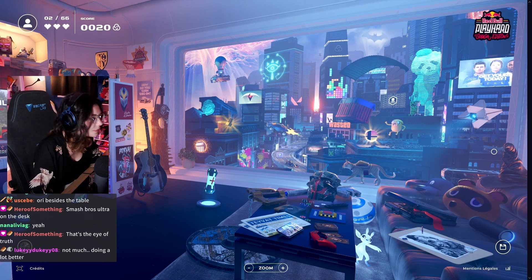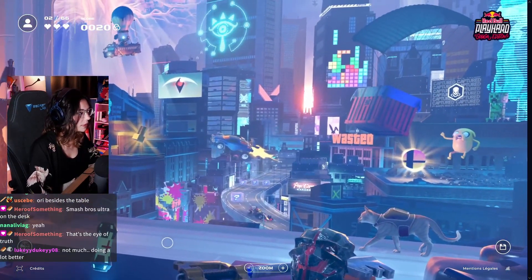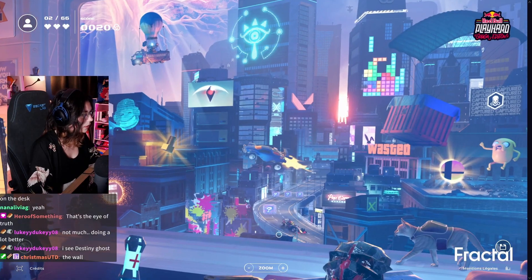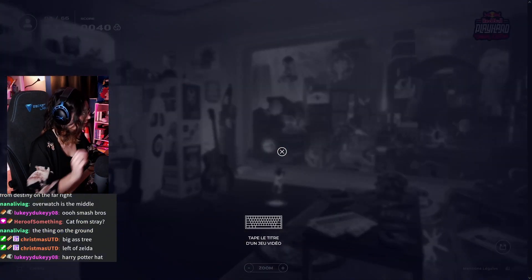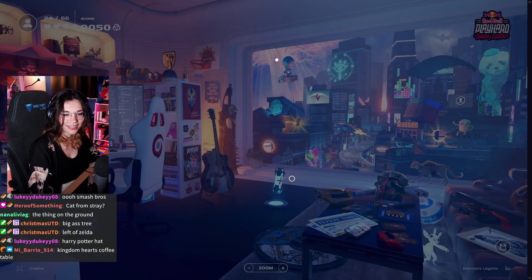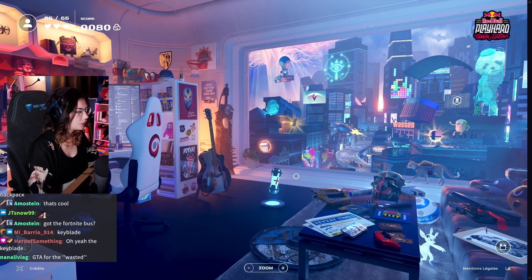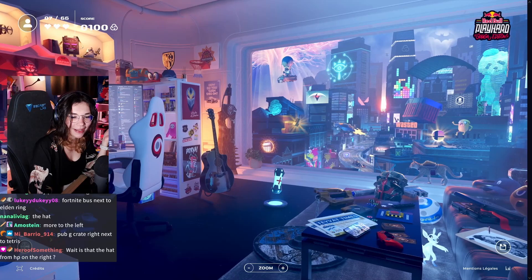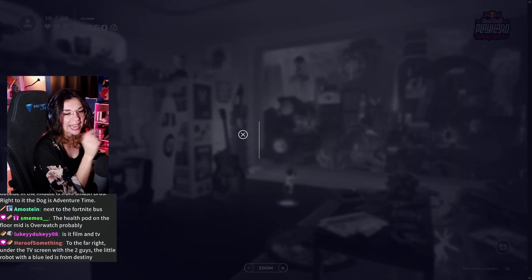Where is it? I don't see it. We can zoom as well — you can ask me to zoom a little bit. The tree in the middle, the wall. Left of Zelda — oh yeah, Elden Ring, okay. This one easy apparently — the cat from Stray. Oh yeah, I did see the cat from Stray. And there's the Fortnite bus. Oh this here — the Fortnite bus. Fortnite, get it! It's video games!